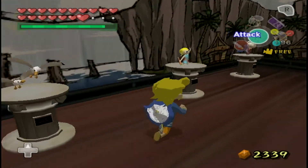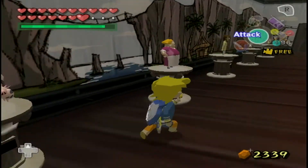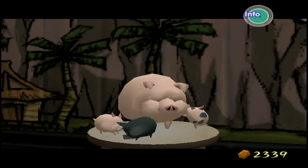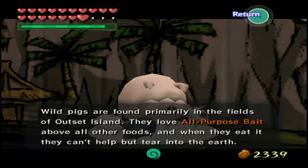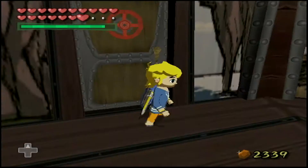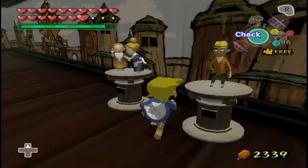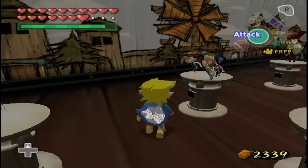So what do you get for getting every trophy in the game? Nothing at all. Not even kidding. Well, technically, getting every trophy gets you a trophy of Link sailing — but whatever. Also, why did that giant pig trophy show a colored giant pig that we never actually see? Like, is that a beta thing?